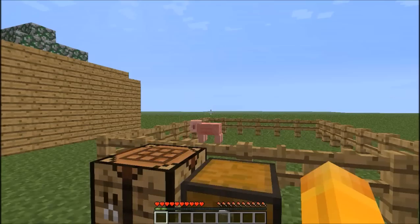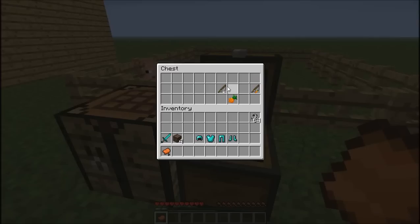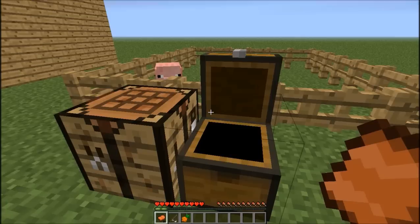The first thing I'm going to show you is something to do with my little pet pig here. In this chest I've got a saddle and I've also got a fishing rod and some carrots. I'll go ahead and take them and put them in the crafting table. I'll get this thing called a carrot on a stick.